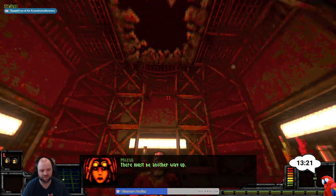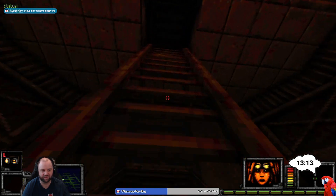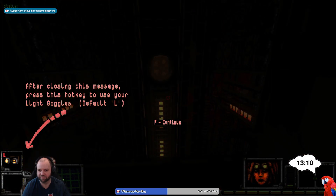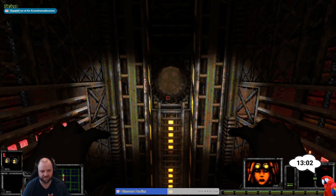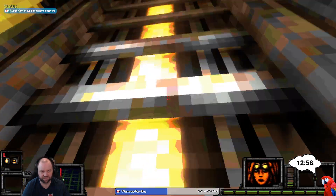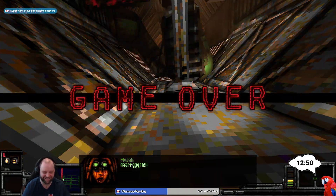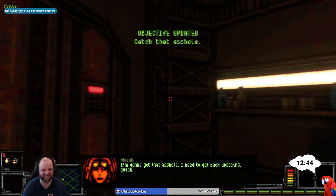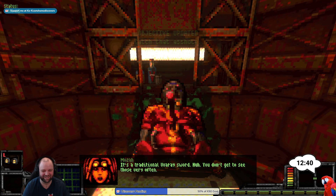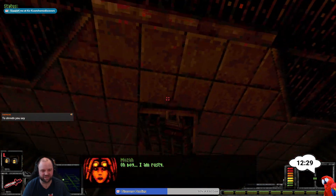Can we maybe not equip it? Yeah, we can — the bottom doesn't work. Let me knock the elevators out. There must be another way out. Oh, I have to press F to catch the metal. I got shredded.